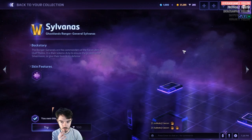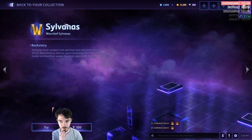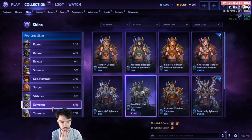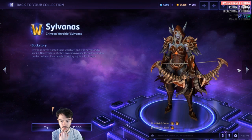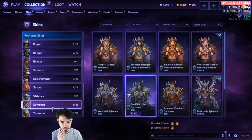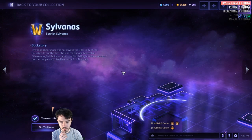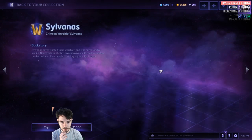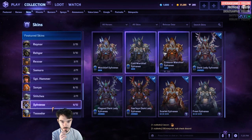Sylvanas — we actually got a couple of new ones here. We got these Ghostlands Sylvanas — that's pretty awesome. I think this one's got more armor on it. Warchief Sylvanas, Cold Warchief Sylvanas, Crimson Warchief Sylvanas — these look a bit different. The old Master Skins and the Base one. So you've got this upgraded Base Sylvanas with different bow and different armor — kind of cool.